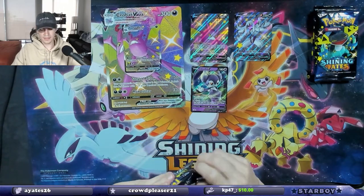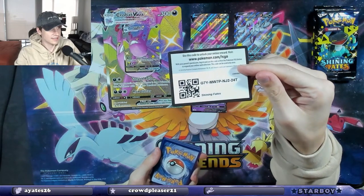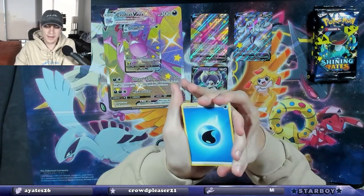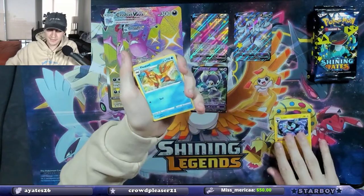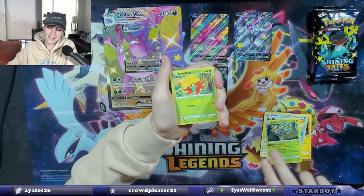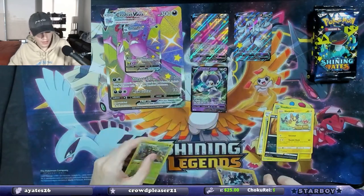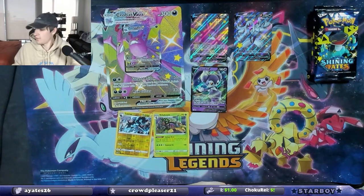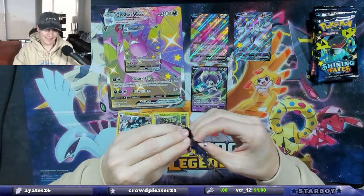Let's see if we can keep the hits rolling — see if we can get a shiny Charizard. If I pull a shiny Charizard I would be one happy boy. I just have fun opening the packs. I called it — another Grimmsnarl. Gossifleur, Morpeko, a Luxray reverse holo, and a Rillaboom holographic. That's another hit! I think a lot of these are going to be hits just because of how Shining Fates works.